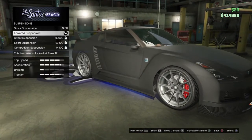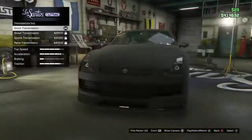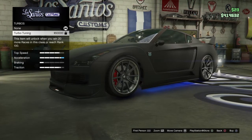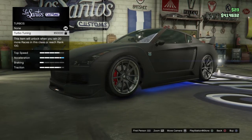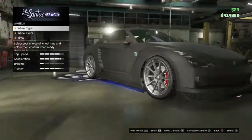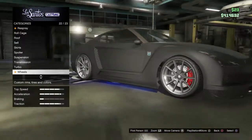Make sure your suspension is set quite low — it makes the car look pretty nice. You can add a turbo if you want. For wheels, you can have any wheels you want, but make sure they're not off-road — off-road wheels do not suit this car.